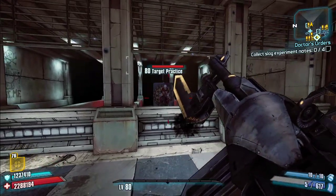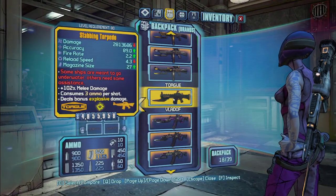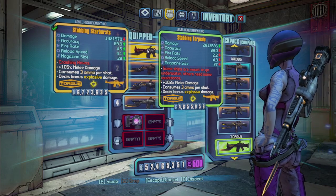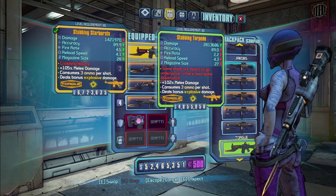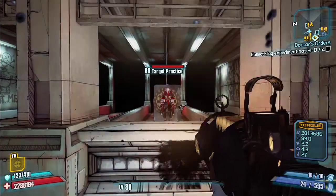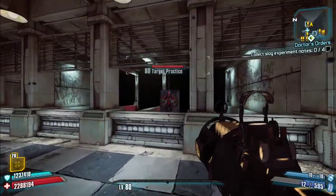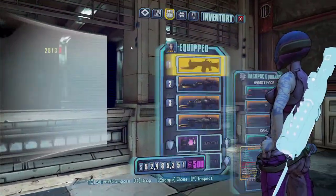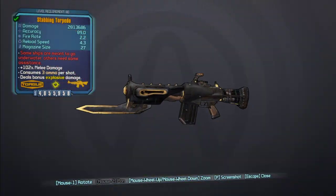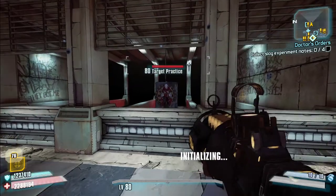Last Torgue AR is the Torpedo. It has very high base damage but lacks in other stats. What it does is just fire a rocket — it's really a very powerful version of the standard Torpedo assault rifle.